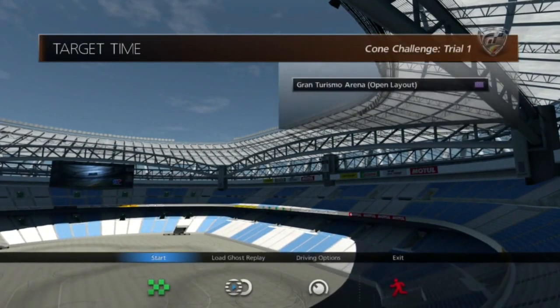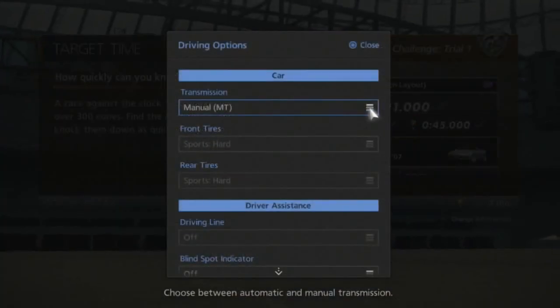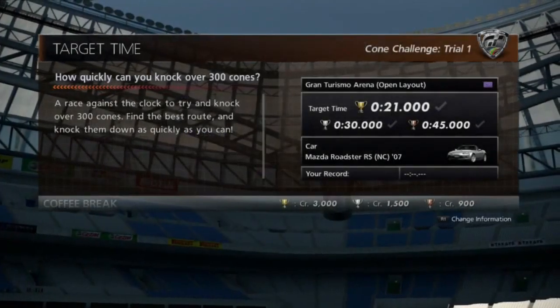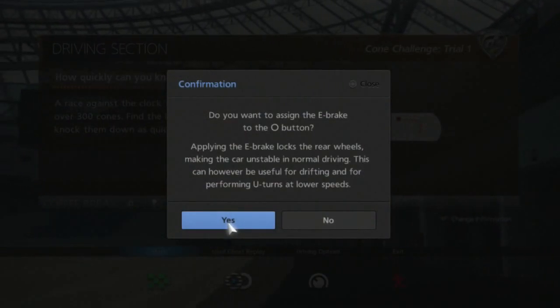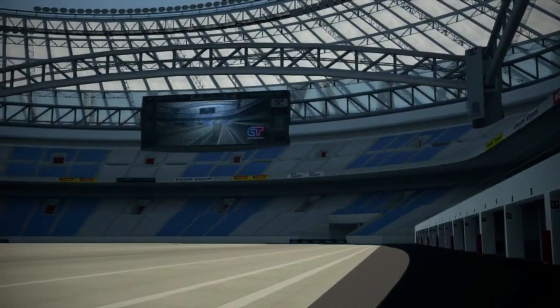I was doing it with the controller last time, so it would be interesting to do it with a wheel. They're giving us a loaner car - the '07 Mazda Roadster. I want to assign the e-brake to a button - no, I have an e-brake button on my wheel, thank you very much.